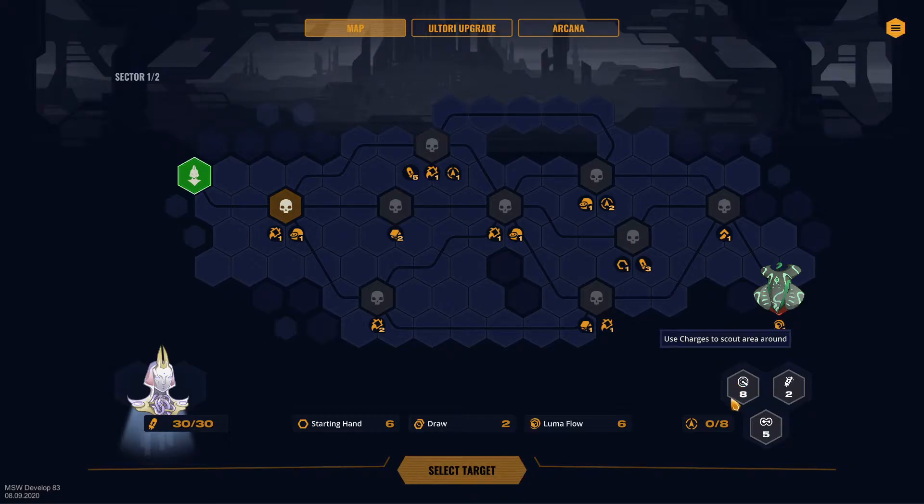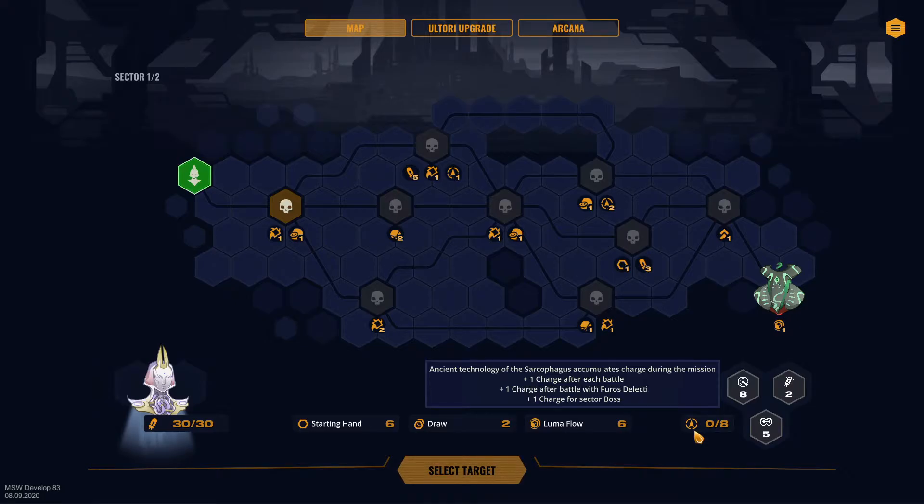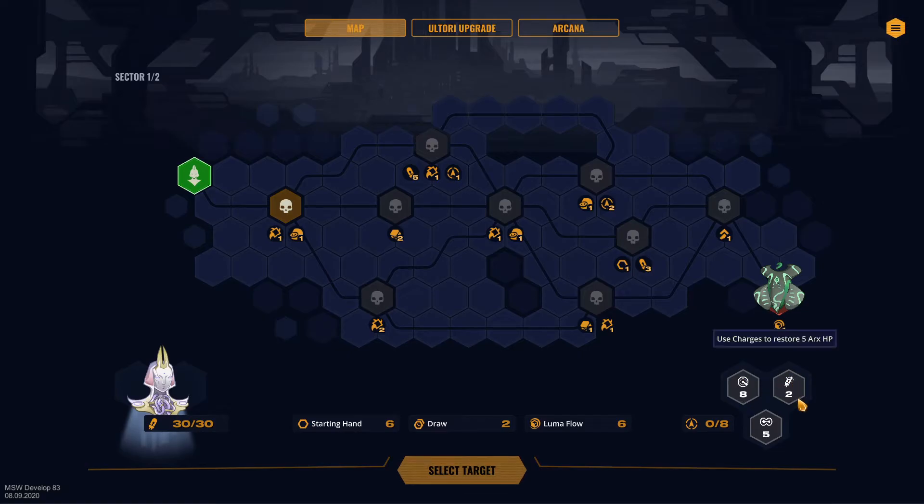This is what a playthrough looks like. We have 'use charges to scout area' — the ancient technology of the sarcophagus accumulates charges during the mission: plus one charge after each battle, plus one charge after a battle with furos delicti, plus one charge for a sector boss. We can spend them on scouting, restoring arcs HP, or baiting furos delicti into the next battle to double the potential reward.